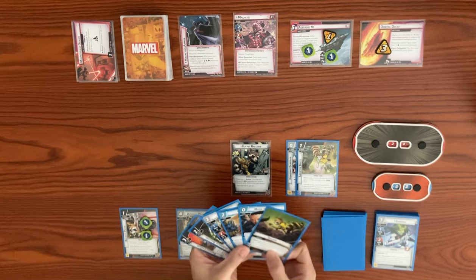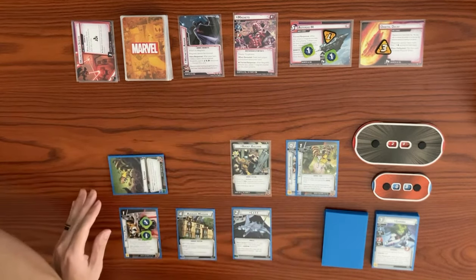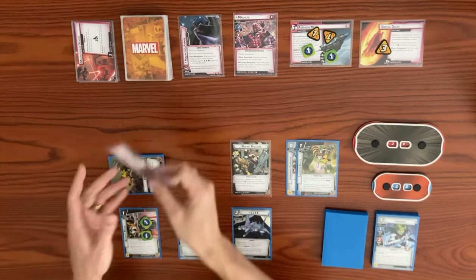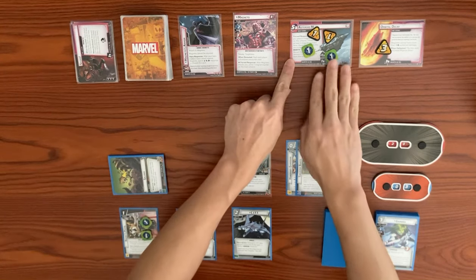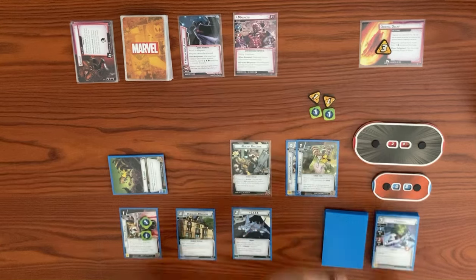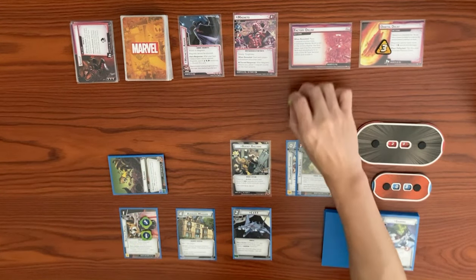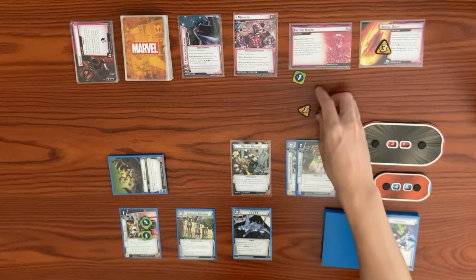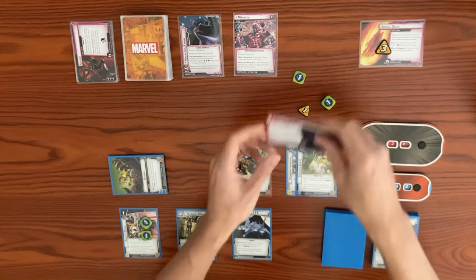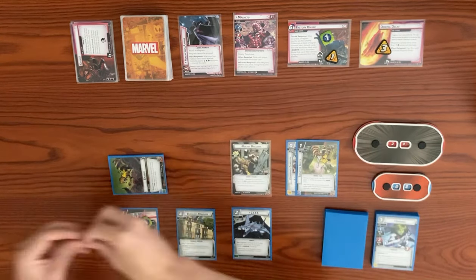I'm really liking the Suit Up here. It's Magneto's turn — he adds one threat to the main scheme, then schemes with a base of two plus a boost card of three, scheming for a total of five. That advances the main scheme, so we discard all mana counters, remove all threat, and advance to stage 2A. Stage 2A says place one mana counter, and since Sabotage Master Mode is in the victory display, nothing else happens.